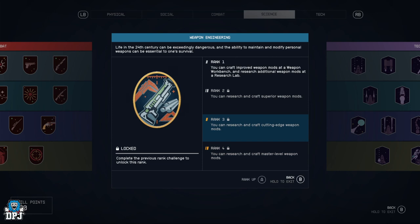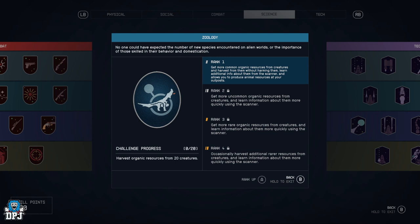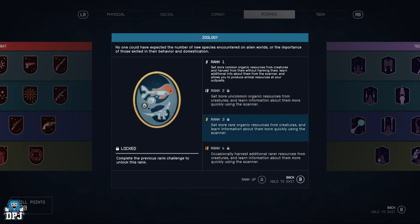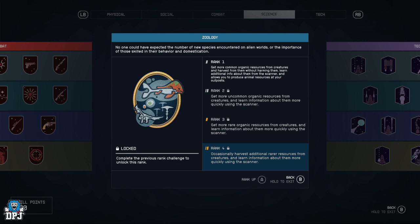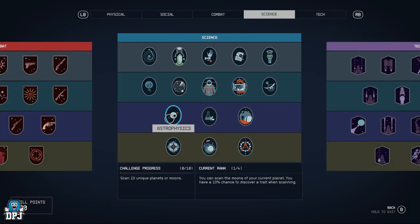Zoology — get more common organic resources from creatures and harvest them without harming them, learn additional info from the scanner, and allows you to produce animal resources at your outposts. More uncommon organic resources, learn about them faster with the scanner, rare organic resources, and get extra rarer resources more often. When you're killing animals and collecting their parts, this helps a lot.